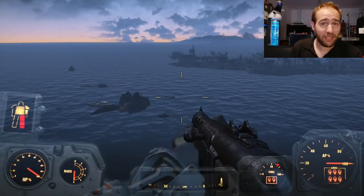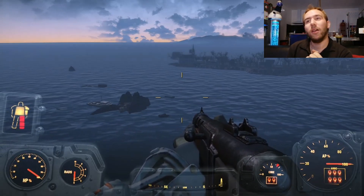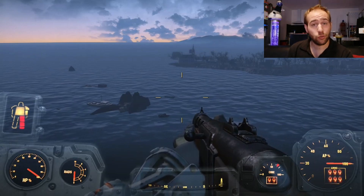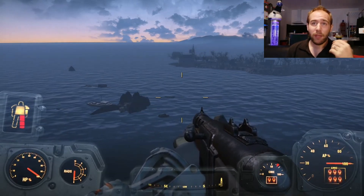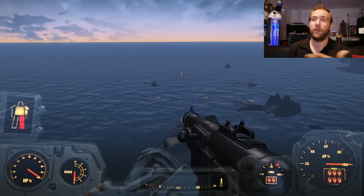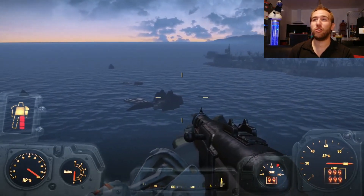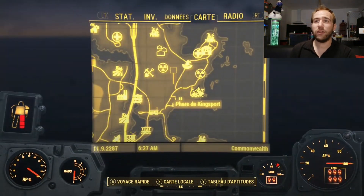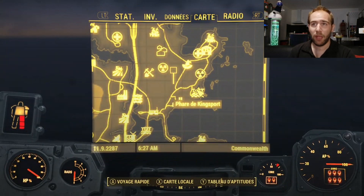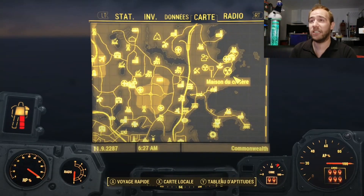Bonjour tout le monde, j'espère que vous allez bien. On se retrouve sur Fallout 4 pour voir ensemble aujourd'hui quelque chose qu'on n'a jamais vu, puisqu'il s'agit de plusieurs petits endroits qui ne sont pas marqués, qui sont comme on le voit sur l'image en plein milieu de l'océan. Pour ce faire, nous allons nous rendre à côté du phare de Kingsport, carrément à l'est de la carte, au nord-est exactement.